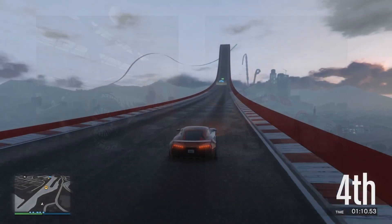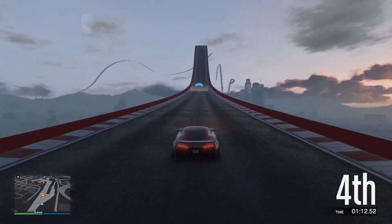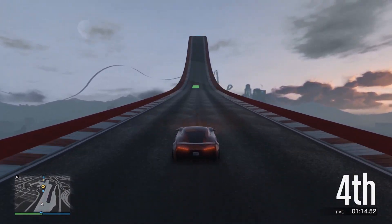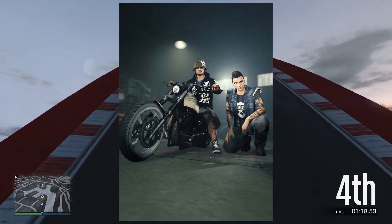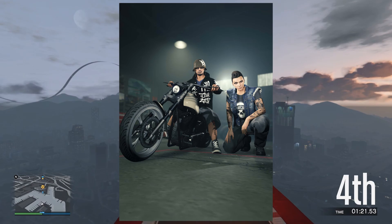GTA Plus members will get a free MC clubhouse at Vespucci Beach, and all biker business upgrades will be discounted by 50%. The clothing items you'll get are the white spiked gauntlet, the hand-drawn biker bomber, and the bigness hand-drawn dome helmet.